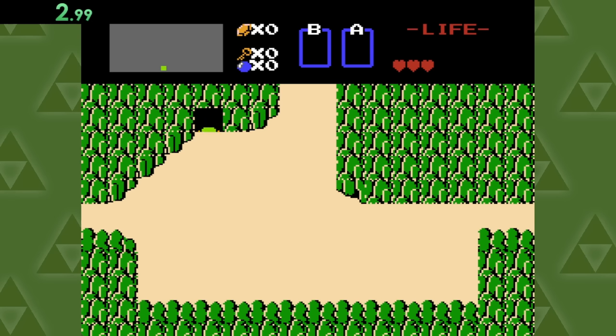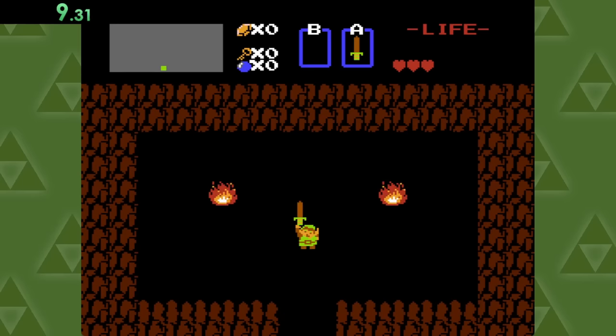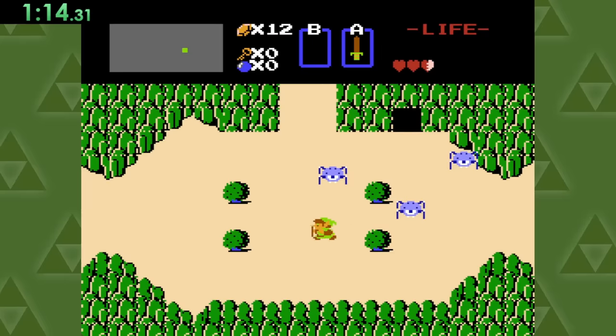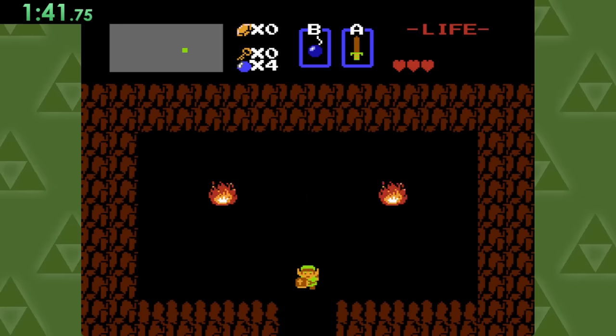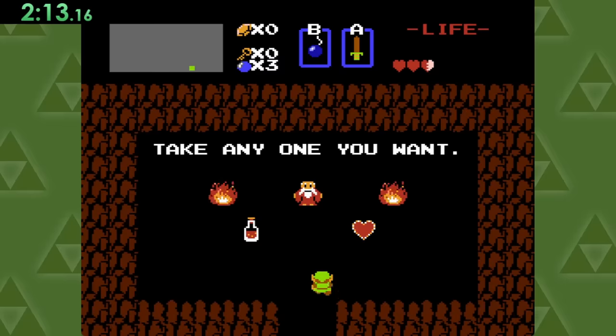According to my research, the first step to getting a life is acquiring bombs. So we'll take this old man's sword and start slaying everything in sight until we can buy some. Once we do that, we'll just head down to this spot here to bomb a hole in the wall and get a life.